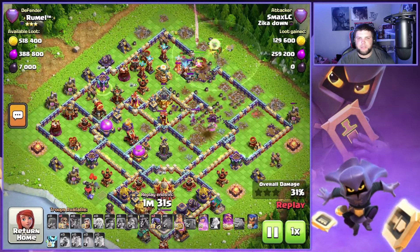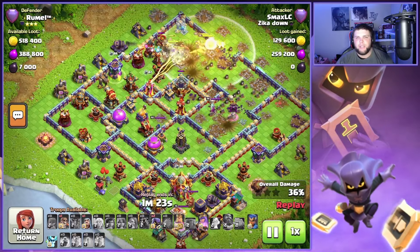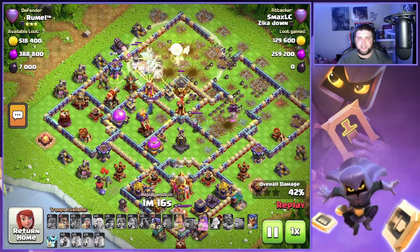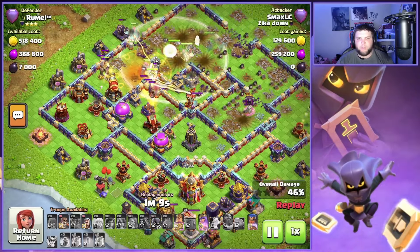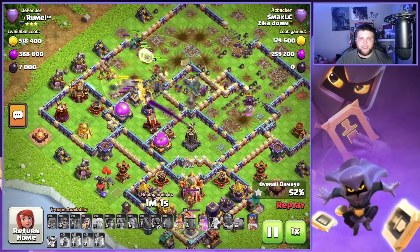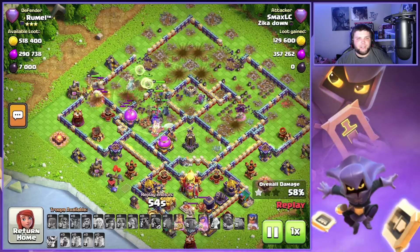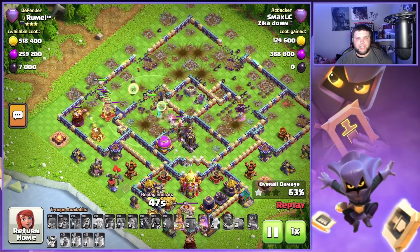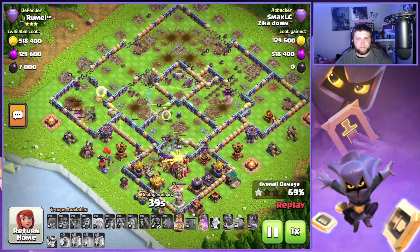As we fight through the couple ice golems that were left, we're gonna push through the main part of the base. The healing tome and eternal tome come through and just basically help these troops get back up to close to max health and protect them through the duration of that eternal tome as well. I'd be curious when we're going to use the king ability with that spiky ball. I think this equipment definitely has promise — I've really enjoyed the king's gauntlet rage vial combination and think it's insane, but I definitely think the spiky ball has promise too.